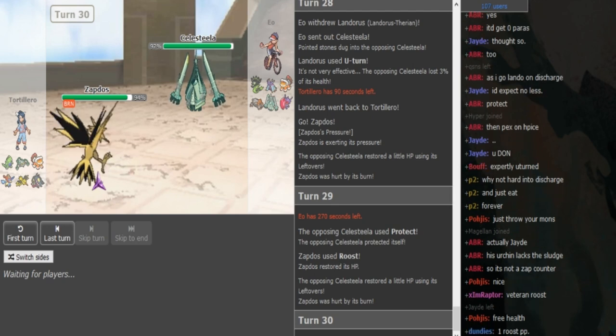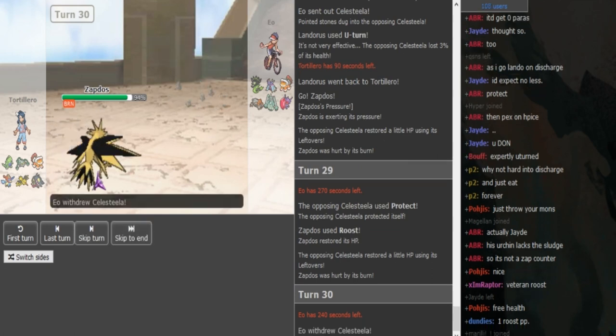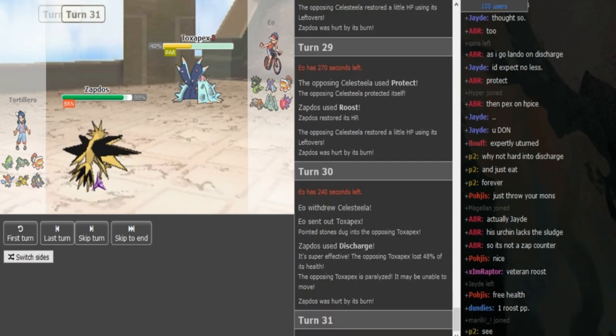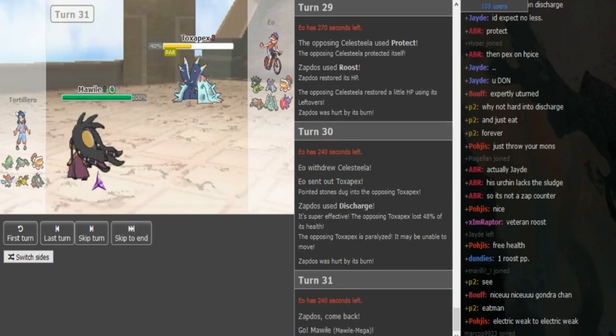Gondra opts to Roost but I don't think that was necessary. EO is either gonna stay in here and go for Leech Seed hoping not to get paralyzed, or he's gonna switch into maybe one of his ground types or Sableye. If EO switches to his ground types we'll anticipate a Discharge, and if he goes Sableye he has to hope he doesn't get paralyzed. He wants to figure out if this has Heatwave before he switches Zygarde in. He goes into Pex and gets paralyzed there — well Pex has Regenerator so I understand that play, he's kinda trying to stall out the Discharge PP, but now Pex is paralyzed.